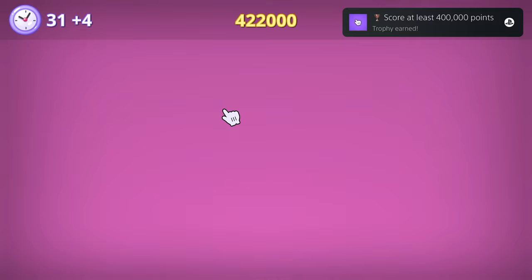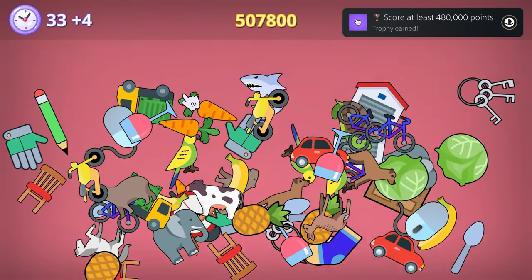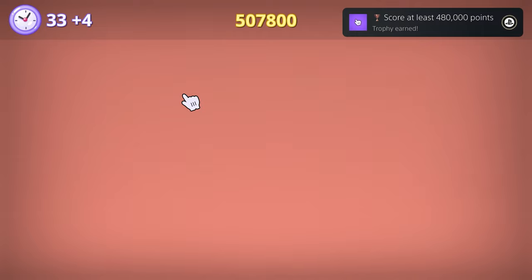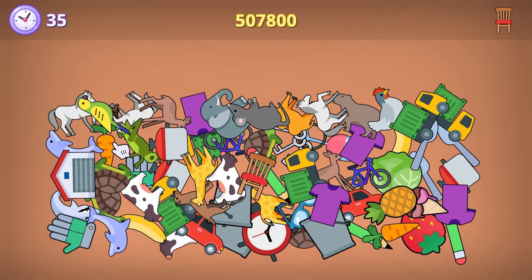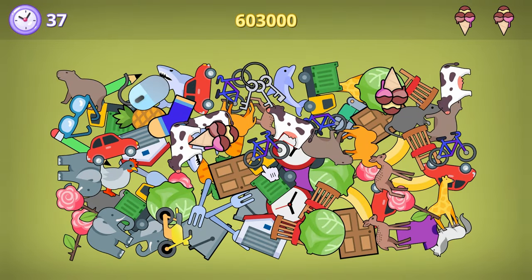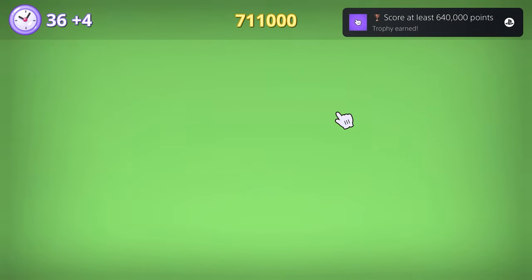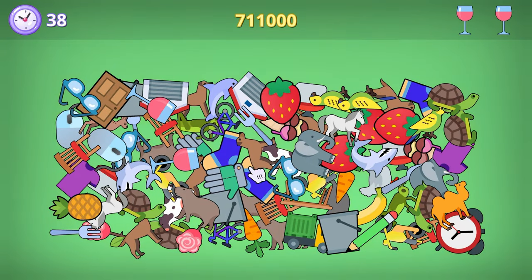This is a Find the Thing game. Seriously, it's not my fault they named the game exactly what you're doing in it. You've got this big jumble of randomly assorted items, and in the top right you're given a target to search for. Your job is to find and click on however many instances of that thing are on top of the pile, and you get points for it.